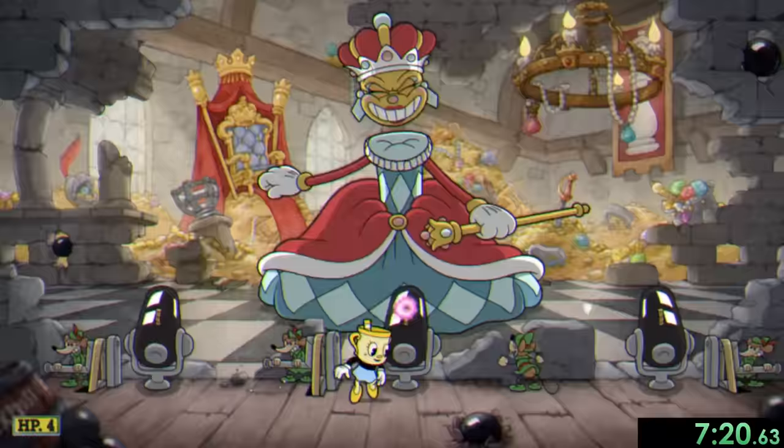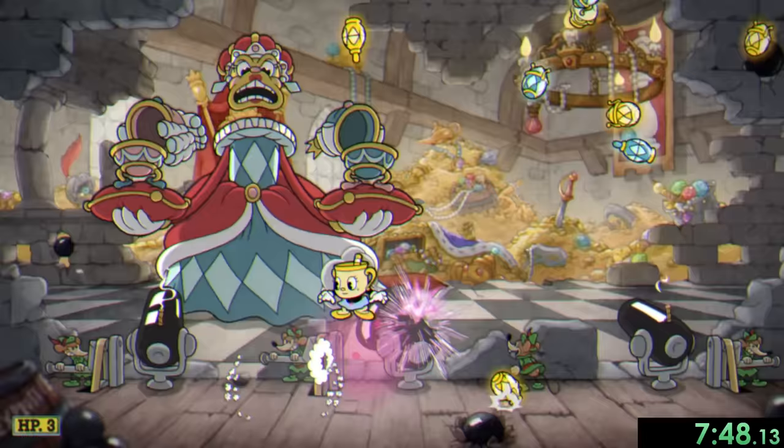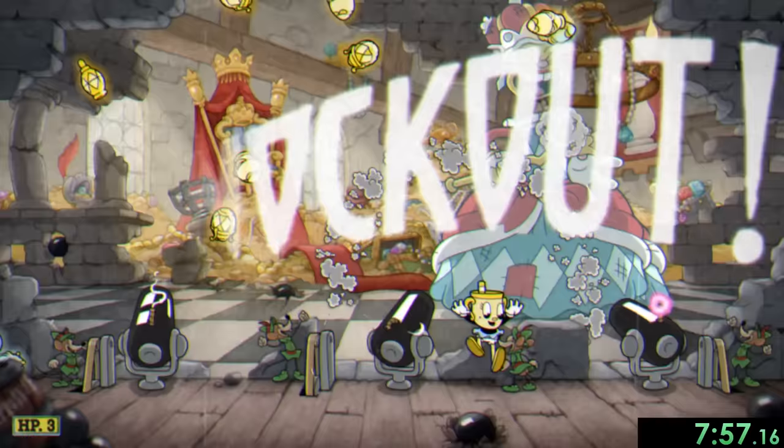Now finally for our last champion, we have the queen. In this fight we're working together with a bunch of mice and shoot cannons at her. The cannons are kind of hard to aim since we need to go for where she's going to be rather than where she's at, and while doing this she often throws a ton of projectiles and uses a lion attack where we need to parry it so we don't get hit. I got it done though, and we end off this section with 24 coins.